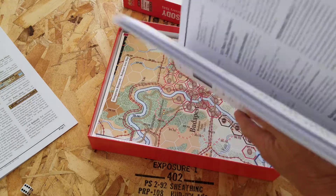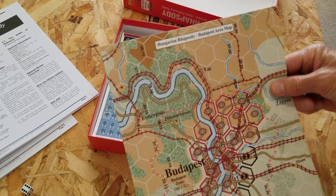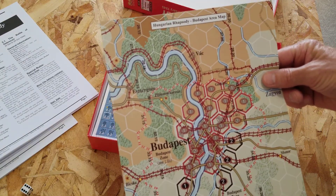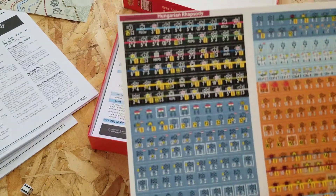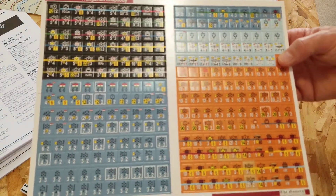A Budapest inset map — how about that? Cool. Second counter sheet. It's going to be a very colorful game, that's for sure, counter-wise.